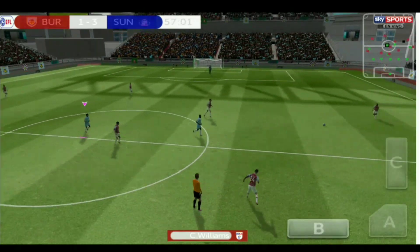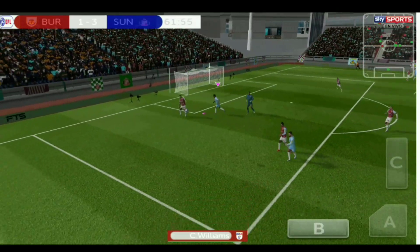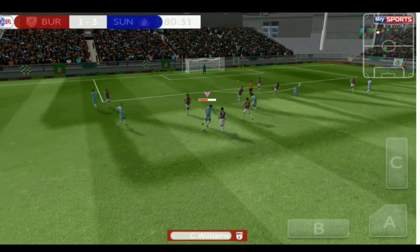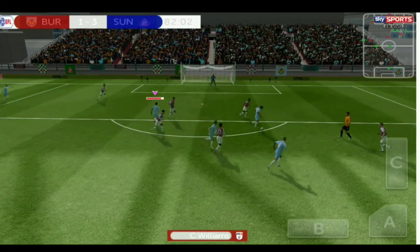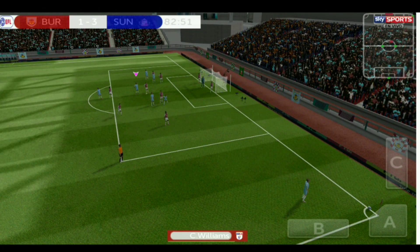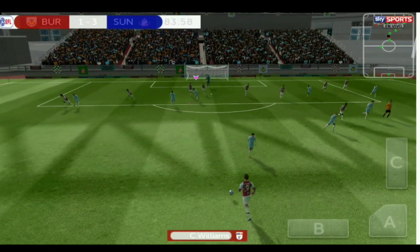Look at that rainbow flick from Carlos Williams — making a run toward goal. A 1v1 chance against the keeper, trying another rainbow flick, going to shoot — but the defender came in strongly. I regain possession and play it to my teammate who plays it back. My teammate takes a shot but the keeper makes a save. The ball goes wide and we get a corner, but the defenders clear it.